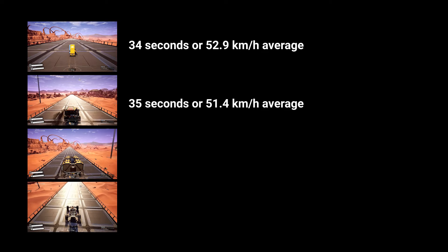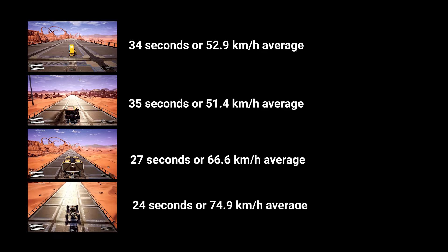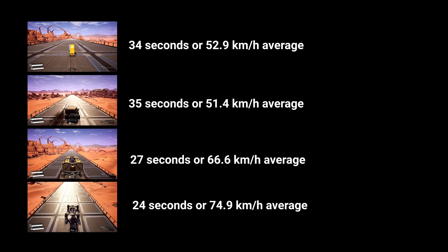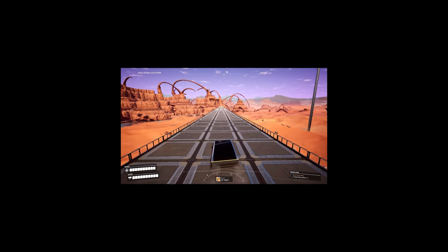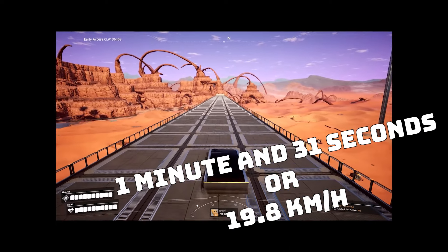Next up, the vehicles, which I all ran on fuel. The car came in at 34 seconds, then the tractor at 35 seconds, the truck at 27 seconds, and the explorer at a whopping 24 seconds. But the slowest option so far is the cyber wagon, coming in at a THICC time of 1 minute and 31 seconds of my life that I won't get back.